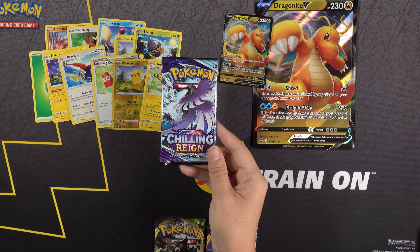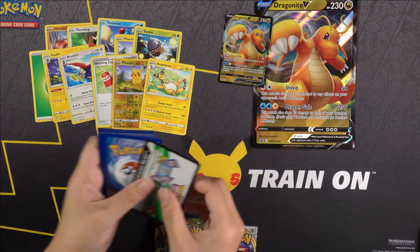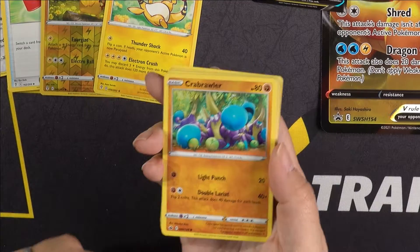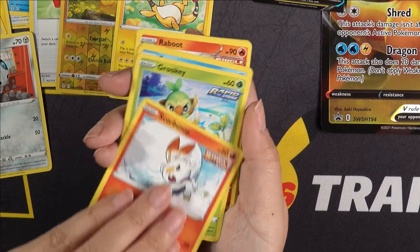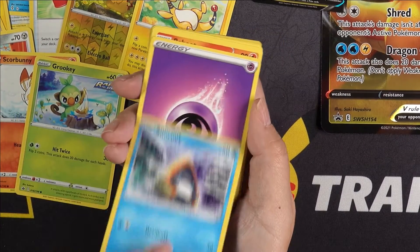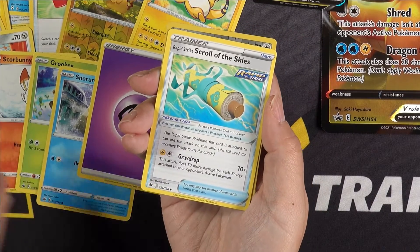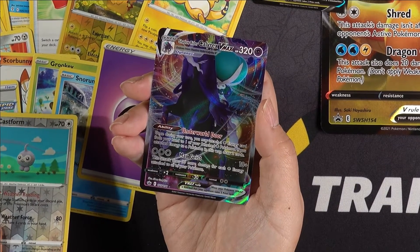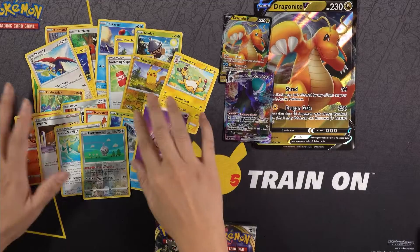We have our Chilling Reign pack here, so let's open that up. We're going to have a Crabrawler, an Aerodactyl, a Scorbunny, a Grookey — interesting, Scorbunny and Grookey back to back. A Snorunt, our Energy card, a Raboot, Agatha, Tower of Darkness, a Reverse Holo Castform, and a Calyrex VMAX card. That's a pretty cool card — we're going to put that off to the side so we don't lose track of it.